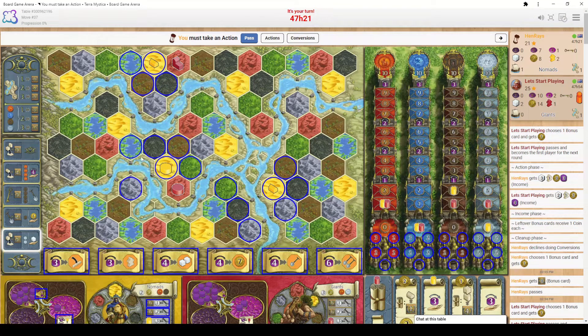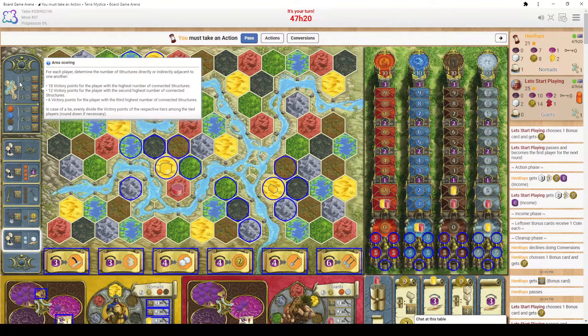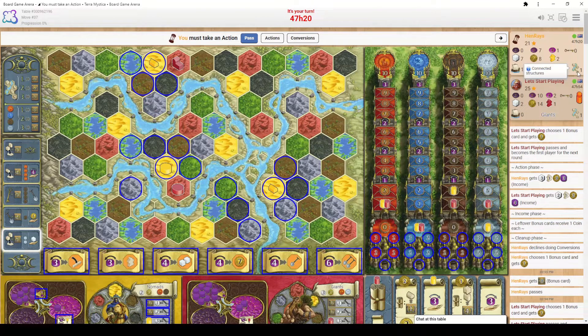I'll grab the shipping tile to explain shipping. Now that I have one shipping, the game highlights many more tiles — all spaces one shipping distance away from my current buildings. This tile here can reach three spaces across one water space. Shipping is important for two reasons: first, it's a good way to keep two town groups separated so you can work on founding more towns. Second, at end game area scoring counts all connected structures, and shipping extends what counts as connected.